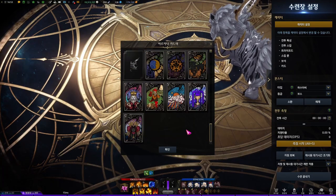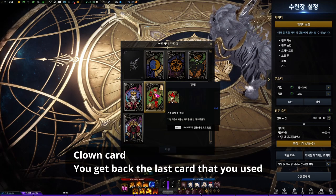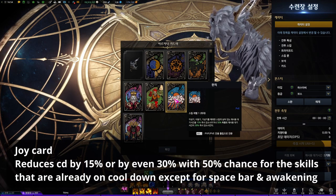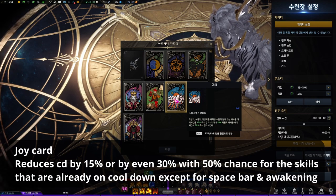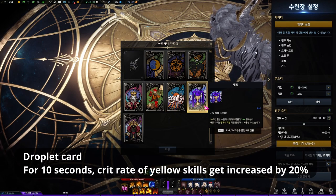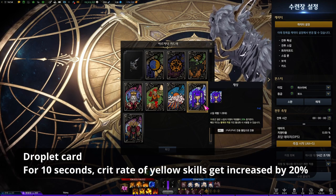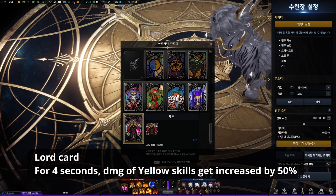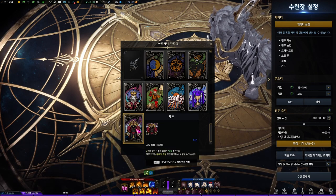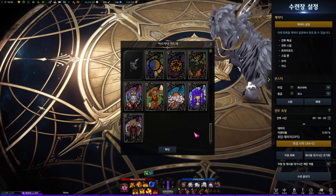Also, 4 new cards got added. Clown card — you get back the last card that you used. Joy card — reduces cooldown by 15%, or even 30% with a 50% chance, for skills already on cooldown except for Spacebar and Awakening. Droplet card — for 10 seconds, crit rate of all yellow skills gets increased by 20%. And lastly, Lord card — for 4 seconds, damage of all yellow skills gets increased by 50%. You can only add Lord and Droplet cards if you run the Emperor class engraving.